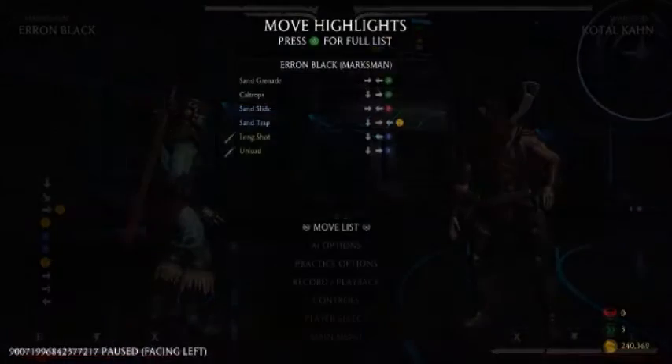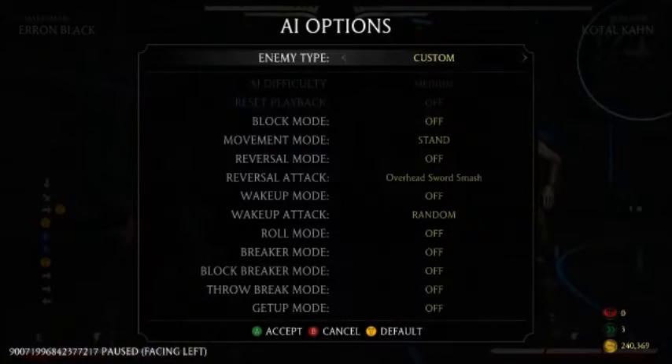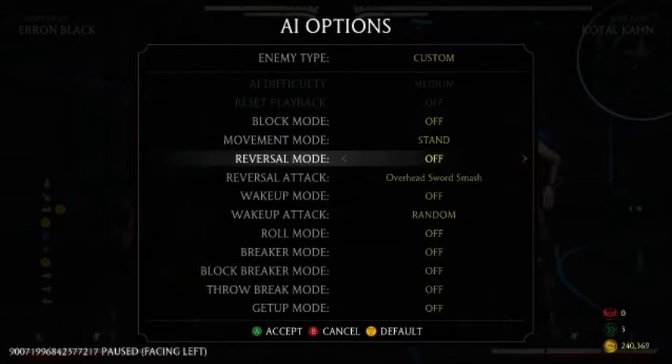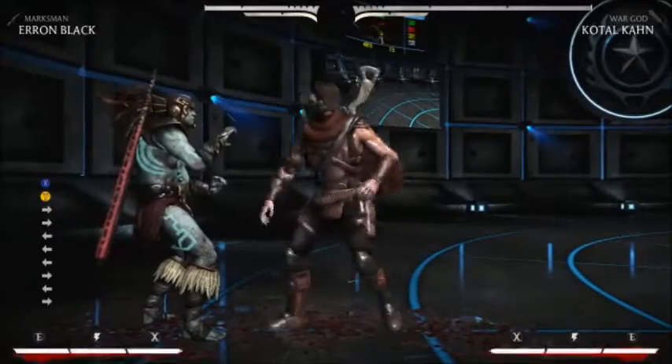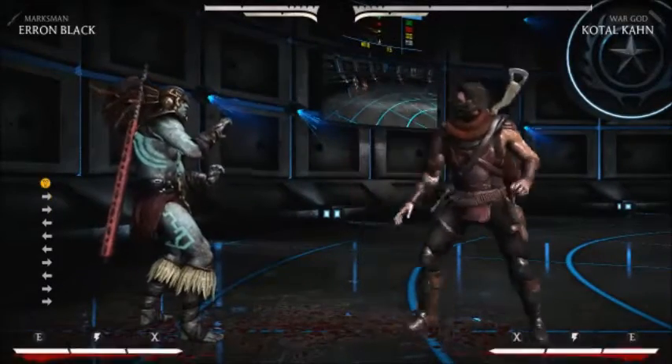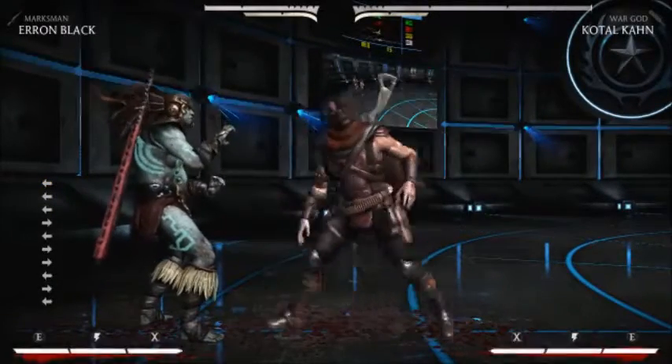Now I know that combo isn't the most realistic of them all due to how strict the timing for everything is, but I just wanted to show you that it was actually possible. I've also made another video showcasing that a more optimal corner combo damage with 1 meter is possible at 47% using EX gunswing.